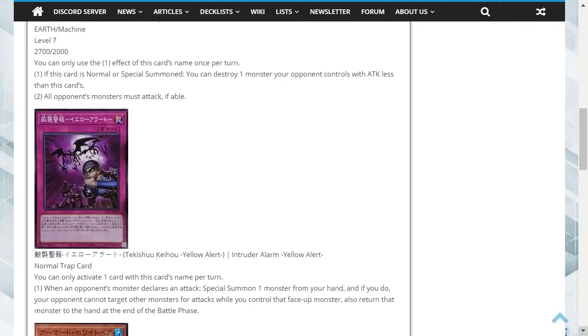The next card is Intruder Alarm - Yellow Alert. This is a normal trap card. You can only activate one card with this card's name per turn. When an opponent's monster declares an attack, special summon one monster from your hand, and if you do, your opponent cannot target other monsters for attacks while you control that face-up monster. Also return that monster to the hand at the end of the battle phase.